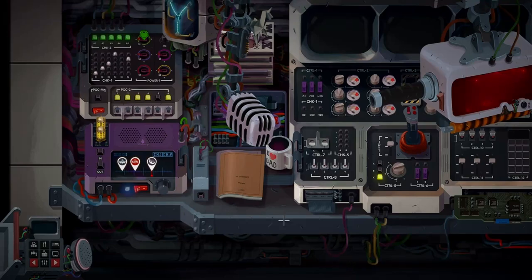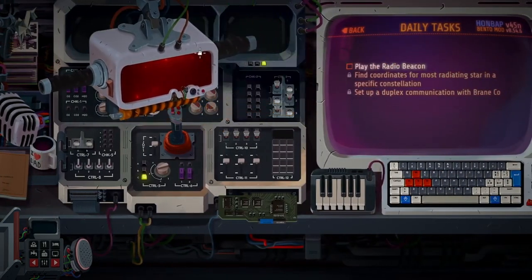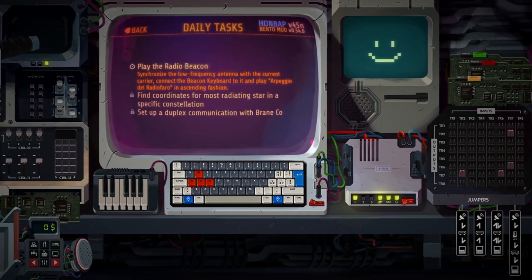Hello and welcome back. There's still our daily routine to be done. Synchronize the low frequency antenna with the current carrier, connect the beacon keyboard to it and play arpeggio the radio file in ascending fashion.